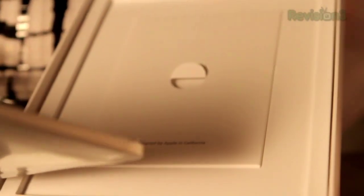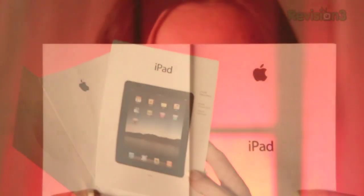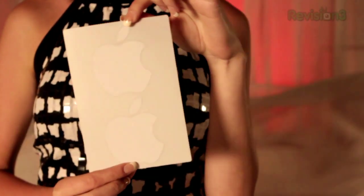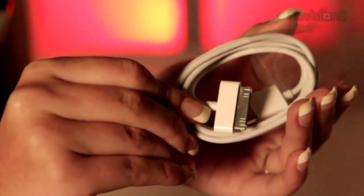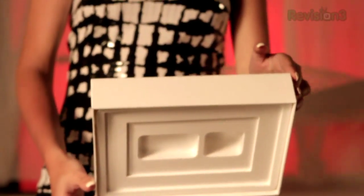Those Californians sure do know how to design pulling tabs. Inside we have documentation — read up on those FCC frequency bands. And included accessories: a USB 2.0 cable and a 10-watt charging adapter. I feel like we were shorted on hardware to handle, and I'm left wanting more.